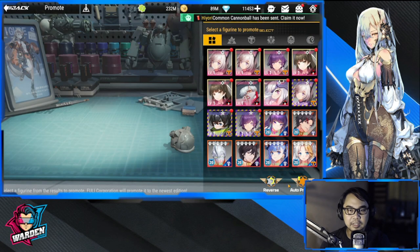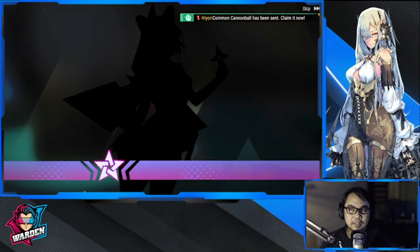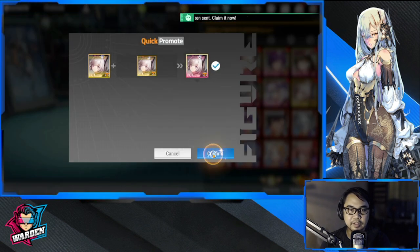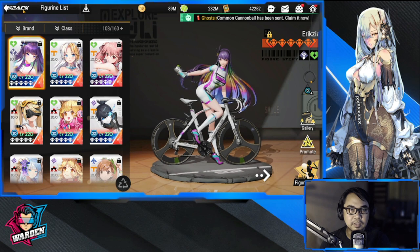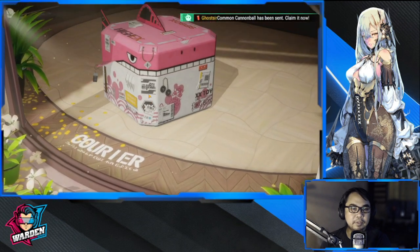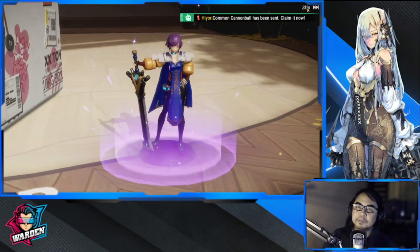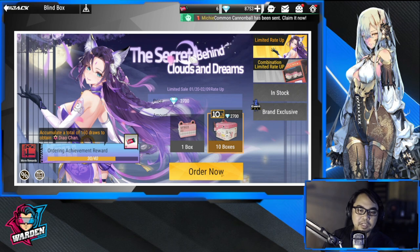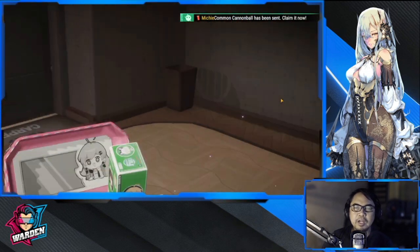Let's go with it — do we have a choice? No. There you go. We have one-star pinks, let's leave them be. Let's go back to the summons. This is for 30 — I got a Riko, I can't believe I got a Riko from this banner. This is for 40, with the 10 free pulls on the way.